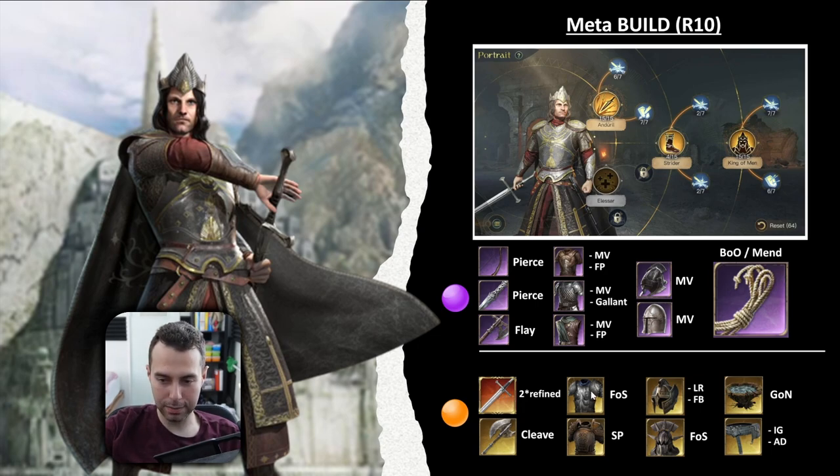For armor pieces, you have two interesting choices: Warborne Battleplate with Fortitude of Soldiers, or the Massive Restplate with Significant Protection. Jumping over to his helmets, there is a very nice special effect that synergizes so well with his skill Return of the King — where King of Man gets stronger once he reaches round 5 or 6 and gets a certain percentage boost to his damage. That is huge.